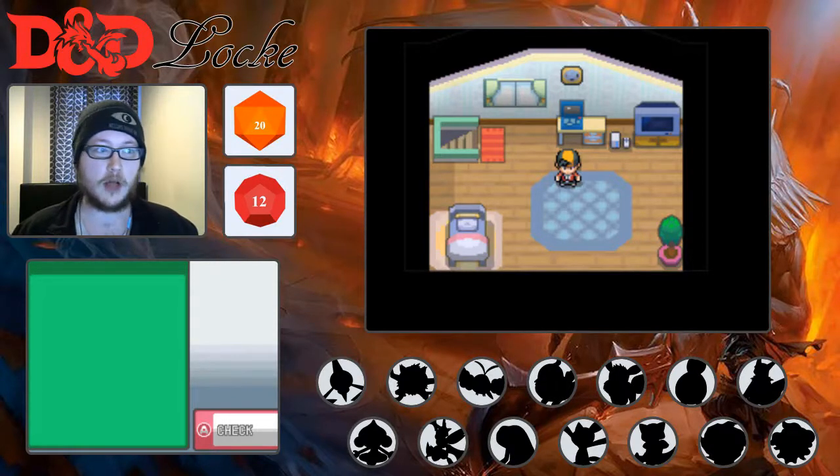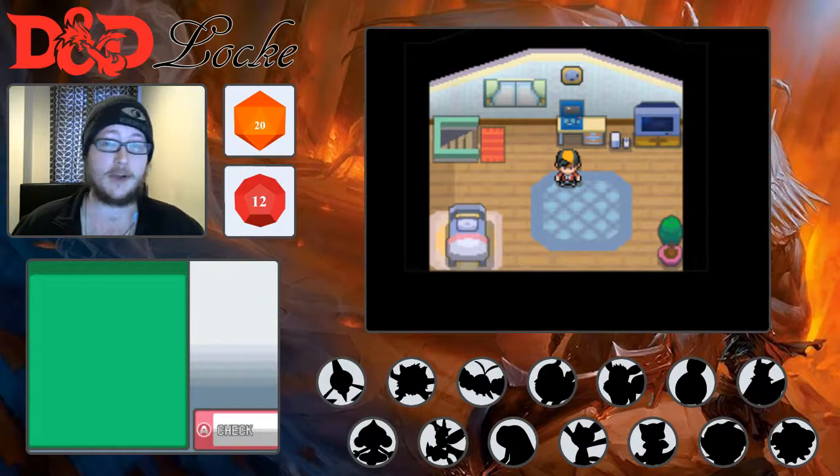For example, in the normal Nuzlocke, when a Pokemon dies it's done. In their version, they introduced the concept of Death Saving Throws. This is what happens in Dungeons & Dragons: when your character goes down to zero hit points, you start rolling Death Saving Throws, where you roll a 20-sided die. If you get a 10 or above, you get a pass. If you get a 9 or below, you get a fail. If you get three successes, your character lives.